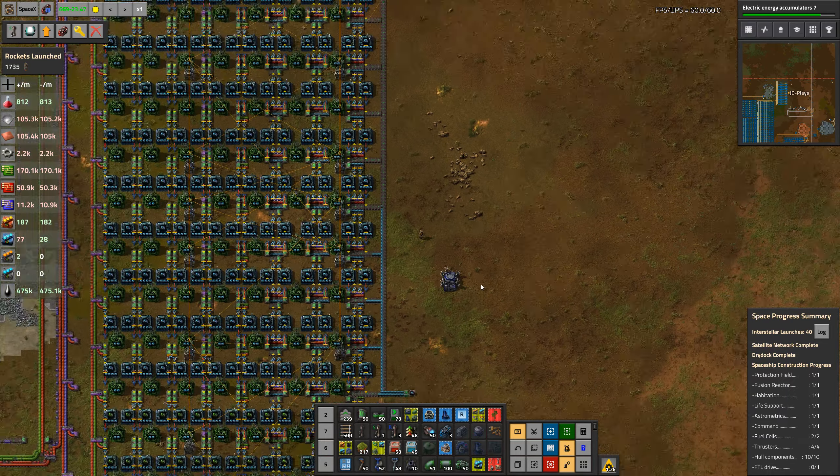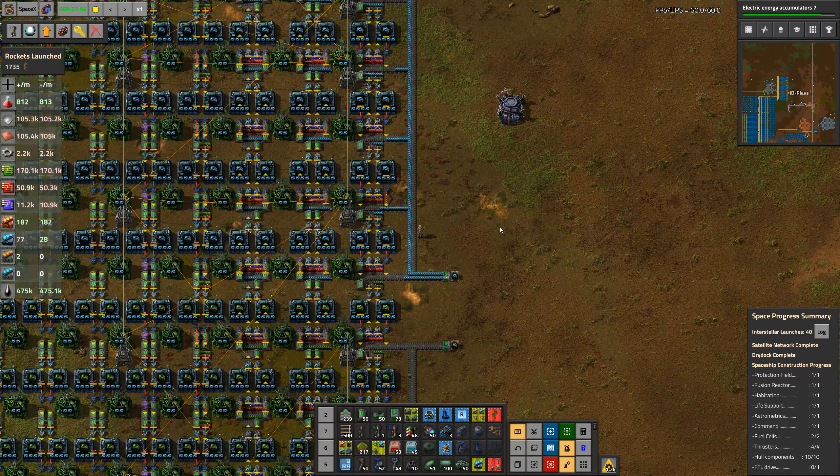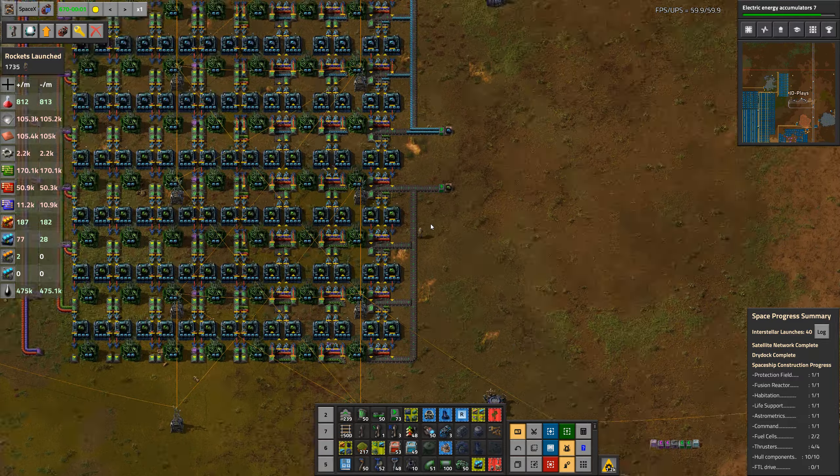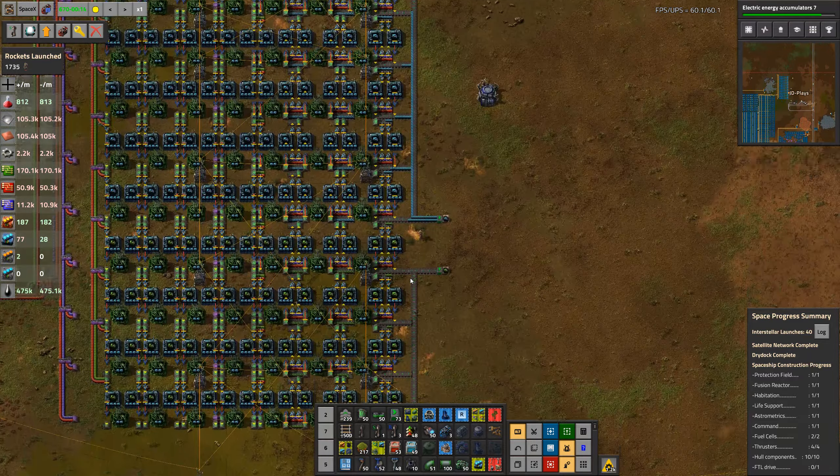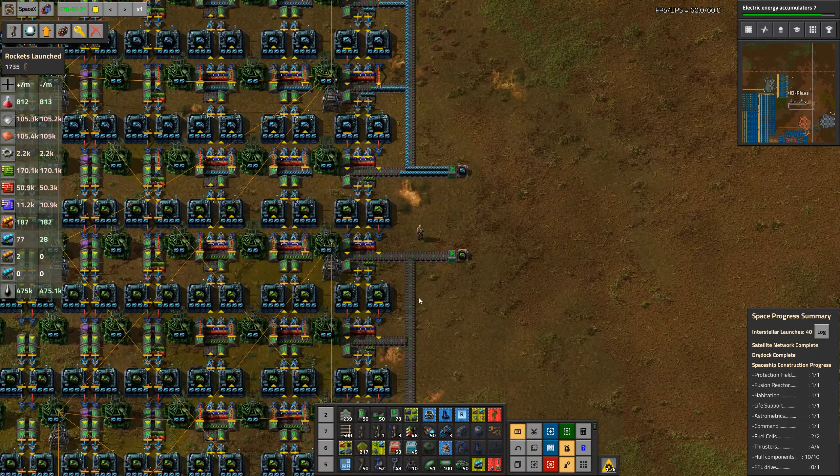We've got faster and faster machines, and of course we're handling everything in a pallet load at a time. We're using that to make speed modules and productivity modules — no efficiency modules.